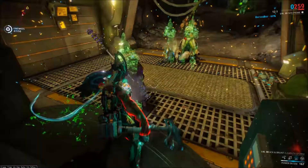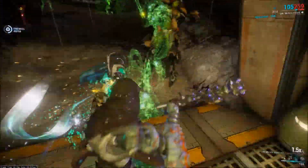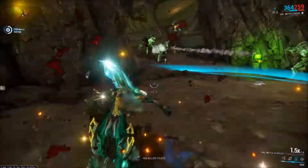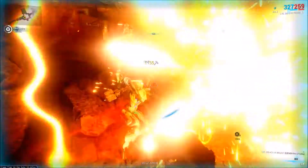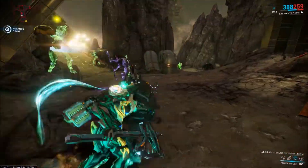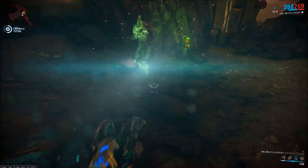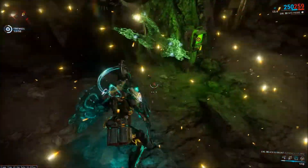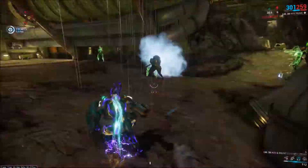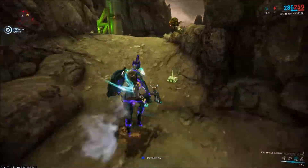There aren't nearly enough sword and shield or axe and shield weapons out right now — there's only two. So I'm really excited to have used the Achenbrunt, and I hope you guys enjoyed the build. It's a pretty good build. If you guys want to use the 90% elemental damage mods instead of the dual stat mods, you'll more than likely have to forma this weapon a couple of times, but you'll be getting a little more base damage out of it.